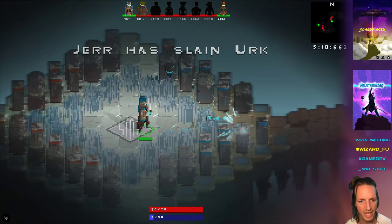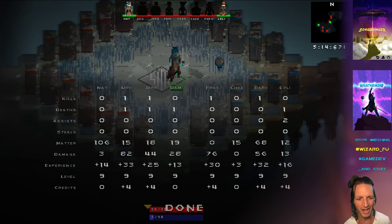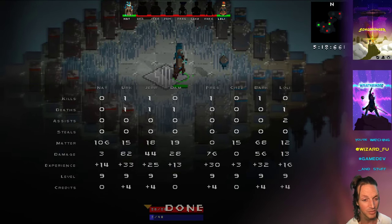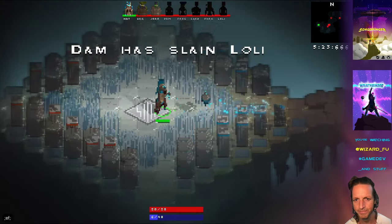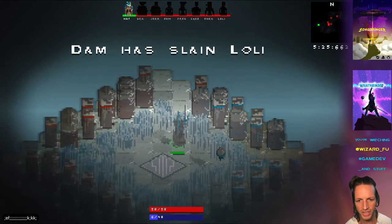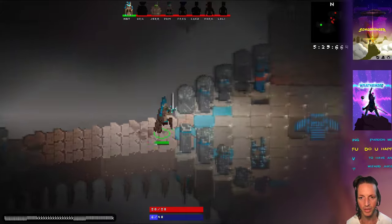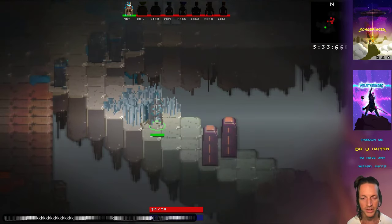So there you have it — the new stats window, and how it tracks your kills, deaths, assists, times you've stolen a base, how much matter you've gained, and your damage. That's really neat. That's all for this time — thanks for watching, and next time we'll come back with more updates to making the game Wraith Binder.